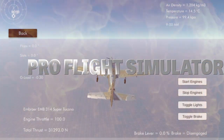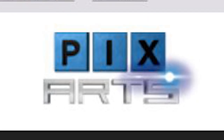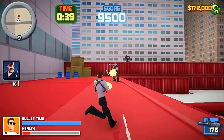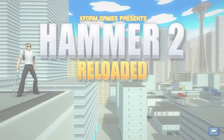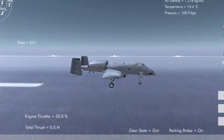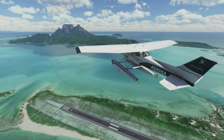Pro Flight Simulator. From the developers who brought you such Switch indie gems as the hyper-realistic American Wild Hunting, and the legendary run-and-gun shooter Hammer 2 Reloaded, Pixards brings you an asset flip to top all asset flips, which will literally make you wonder why Microsoft even bother.